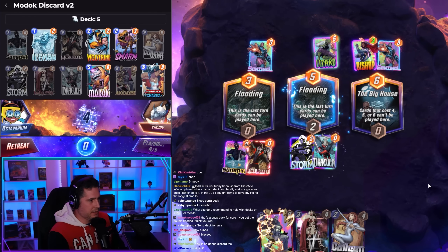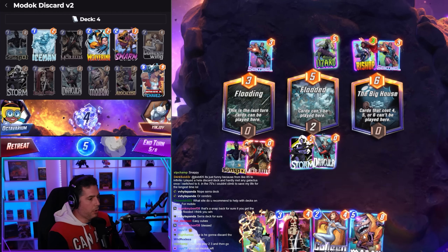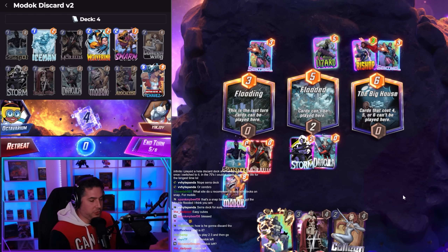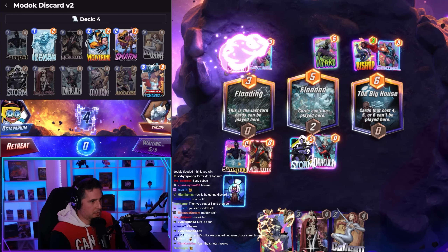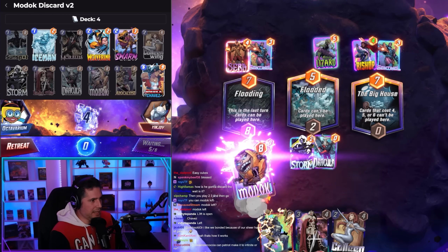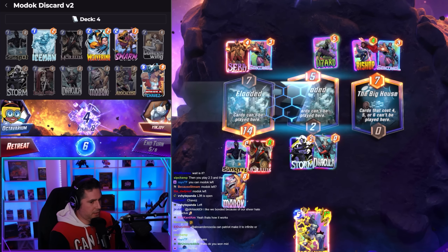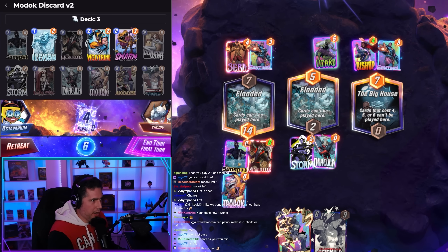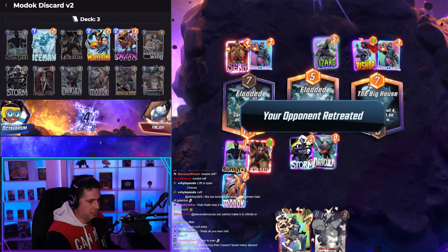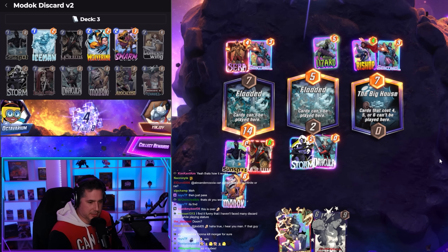He's weak — I don't know if he can contest these locations. There's MODOK, but wait! I forgot — I thought that was gonna be flooded. Oh well, that works out, but Chavez gets stuck in our hand. How do we lose this game? I can't see a loss here. He snaps turn one, goes four cubes into the double-flooded location and Big House. Oh my god — emotional damage has been done. That's a four-cube win for us. We take it.